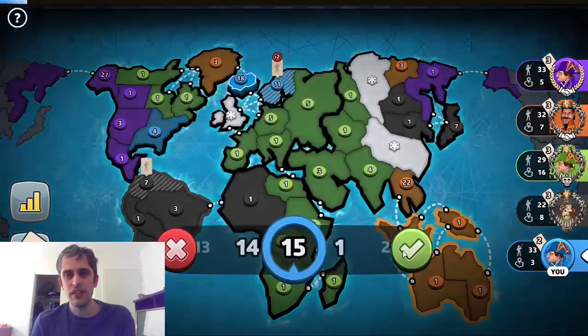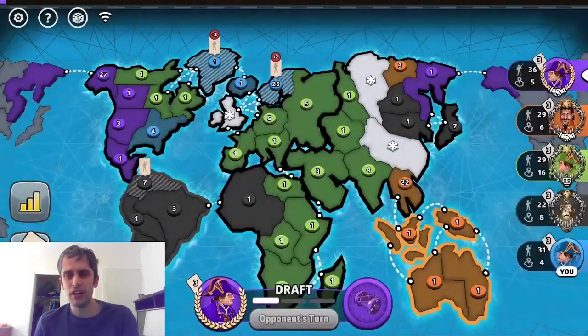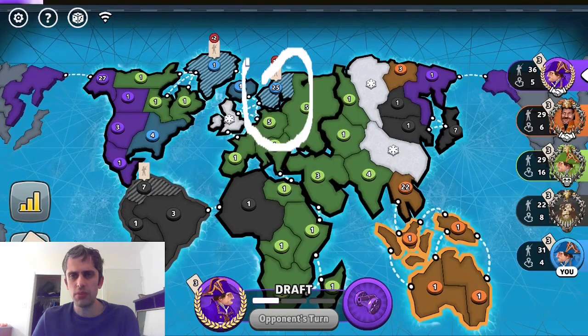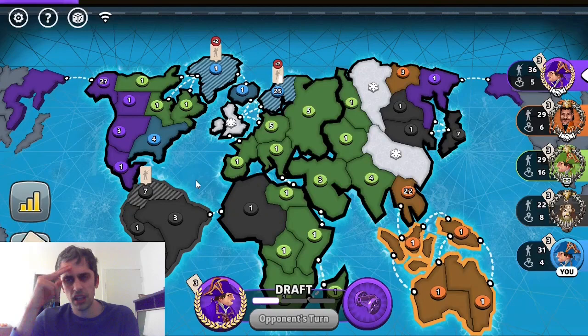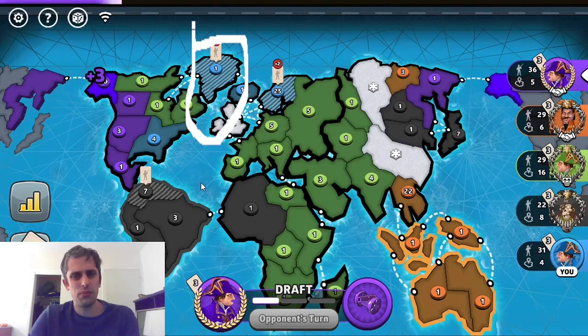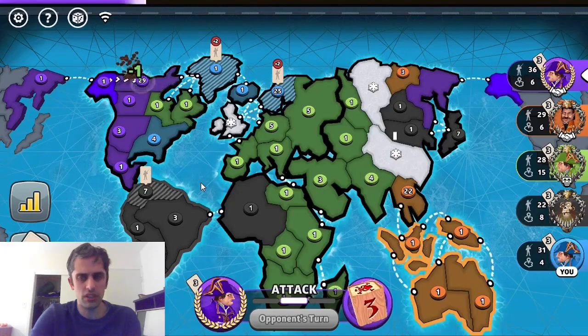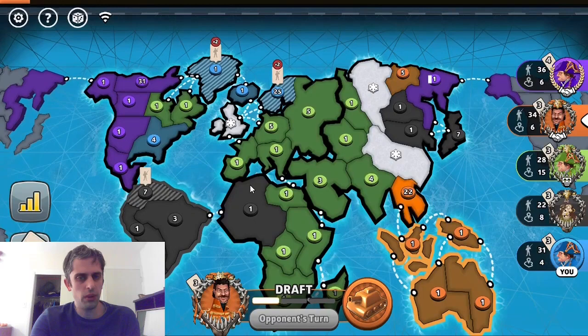But you'll notice, even after all these setbacks, our protagonist is still very, very strong. I would have not left your troops in the Scandinavia area — I know you're probably doing it to get a card, but given how aggressively the other players have been attacking each other, it may have made more sense to leave things on Greenland. You're basically in one position now because you overplaced troops in Siam and underplaced troops in Japan.